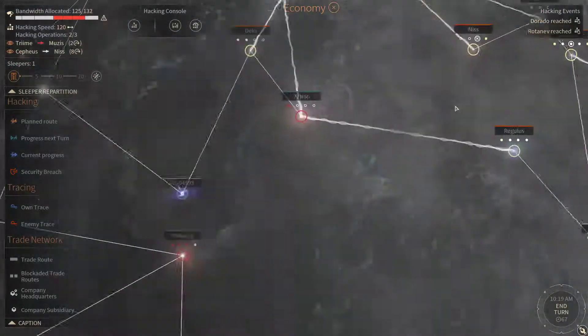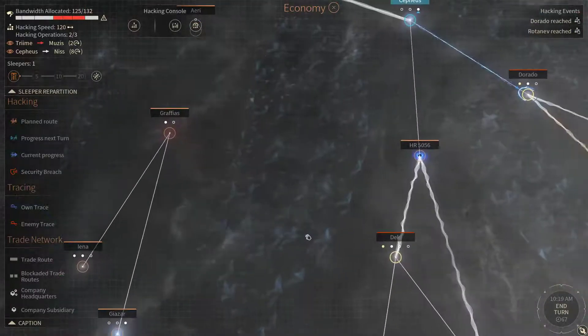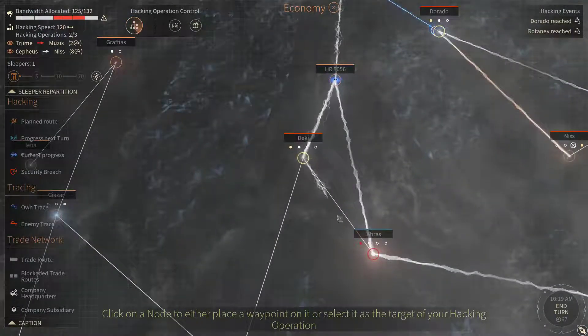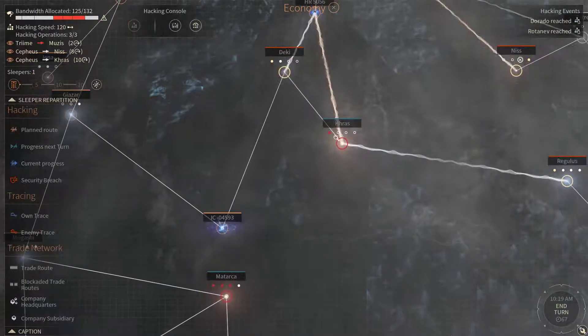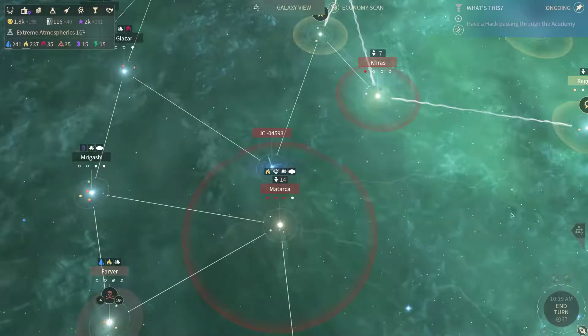Hacking operation left. I'm gonna start hacking Deki — or we could go straight to Cross. I like that idea even more, I'm gonna prepare a backdoor there. After that I'm gonna go after Matarka. Let's end the turn.